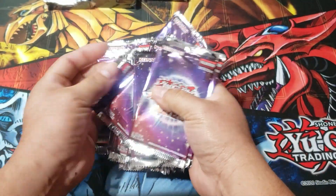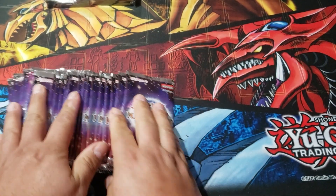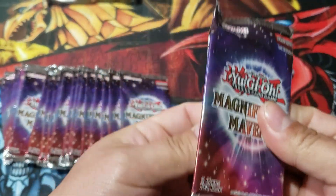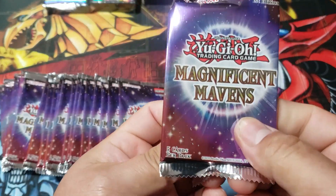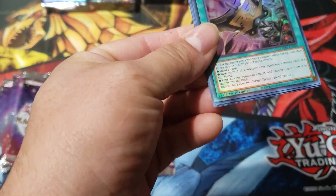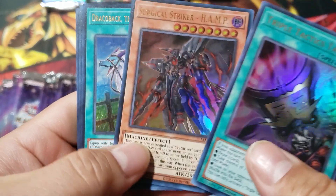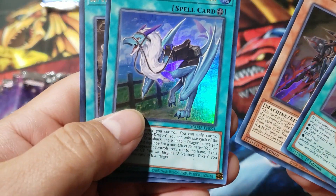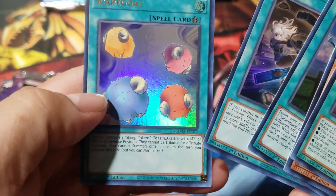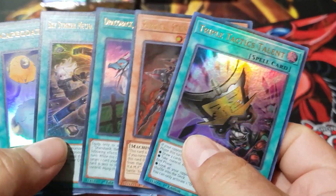Let's mix these cards. And here we go guys, let's go with the first package. So it's five cards per pack. Here we go — Triple Tactics Talent, Surgical Striker, Shackleback, Sky Striker, and Scapegoat. Wow, these are nice cards.